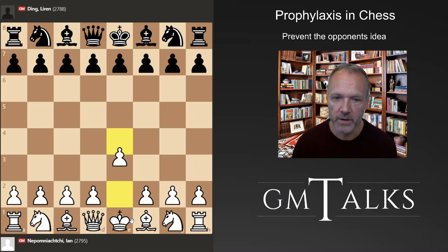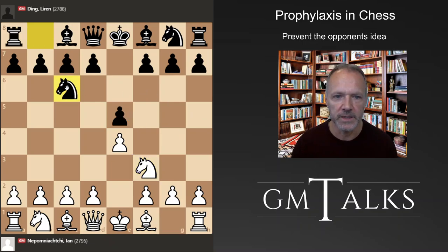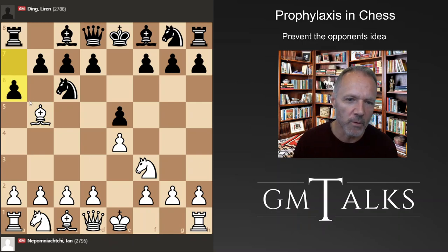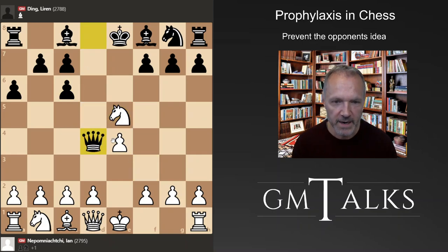Let's get going. White starts with e4 — one of the main moves alongside d4. e5, taking a stake in the center, attacking the pawn and defending the pawn, attacking the knight and defending the pawn. Black doesn't care about that. If you're new to chess you might say, what about the pawn? But for instance with Qd4, it attacks both the knight and the pawn, and black gets the pawn back with a good position and the bishop pair.